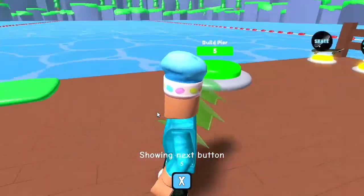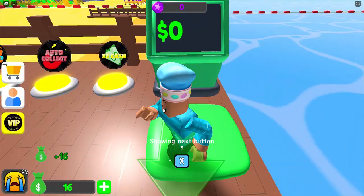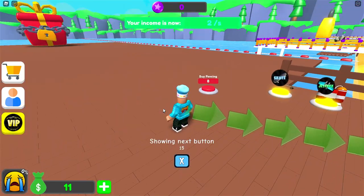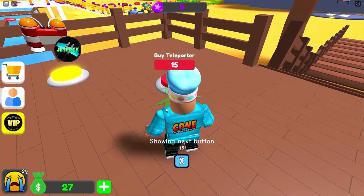This game looks a lot like Mall Tycoon, like the UI. I currently have $15, let's go ahead and collect that. And I should be able to now buy — I can build a pier for $5. Whoa, that just got a whole lot bigger. Okay, we have another $15, so I can buy a teleporter.